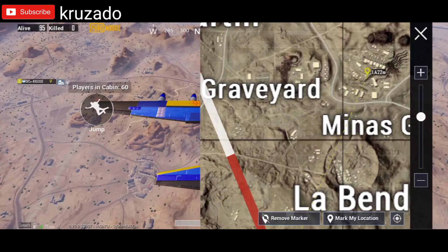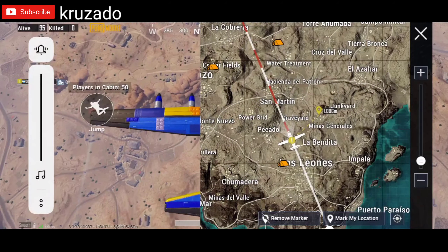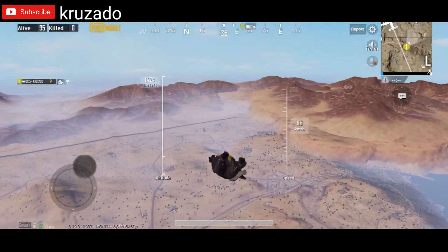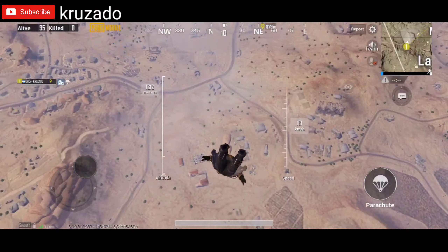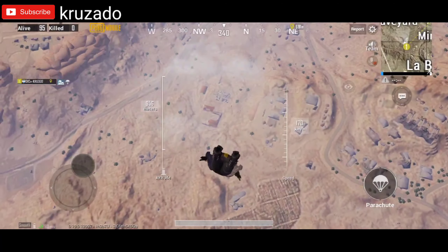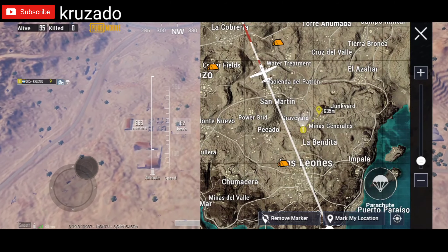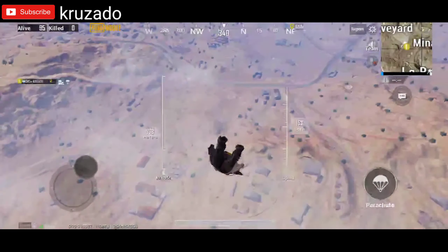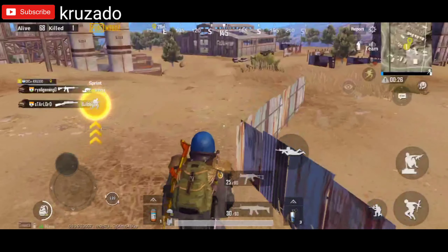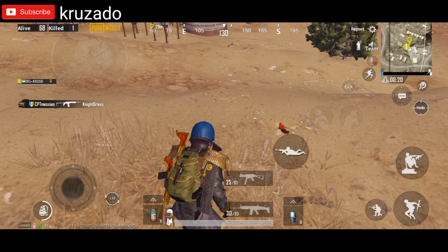I have a marker between the graveyard and the minister generator — the yellow marker marks the place where the next flare gun is. In this case, the flare gun is directly spawned on the ground. You might think I dropped it to show you this trick, but no — it really spawns on the ground. You'll laugh at PUBG for this. Once PUBG fixes it this trick will no longer work, but right now it's working 100%, even after the new update.